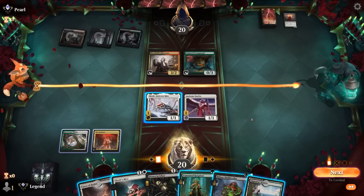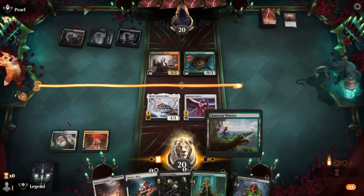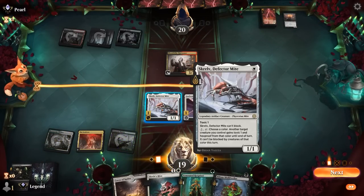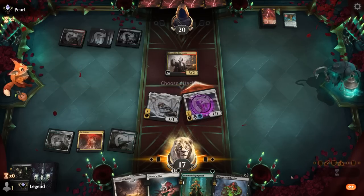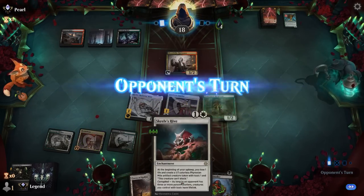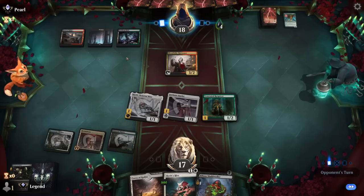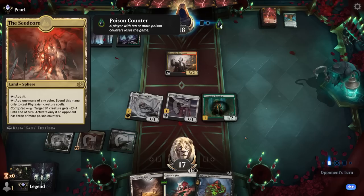Do we play Skulldweller or Rotpriest? Going with the Rotpriest since we expect removal soon. Go for Drown, kill Scrabgorger, and pay the 2 life. That gets us to 4 poison — now Skrelv's Hive will give lifelink as well. We may be able to outrace a Shieldred. Another reason to kill Scrabgorger: if they play Shieldred here with protection from black, we can attack past both blockers. We also have the Seed Core to potentially pump our creatures.